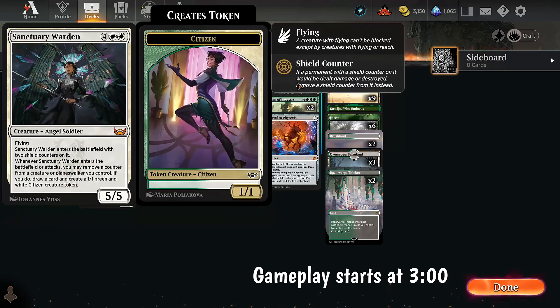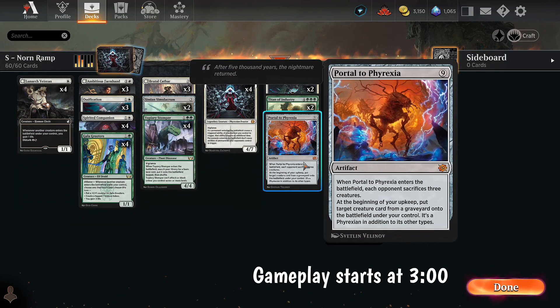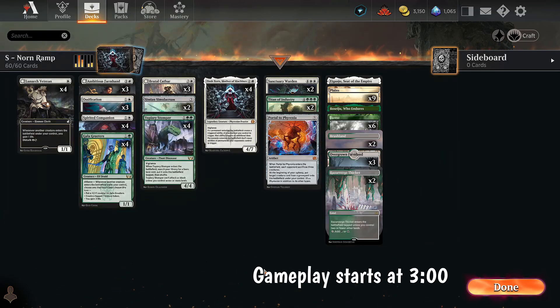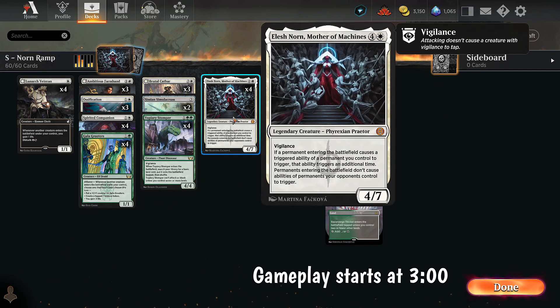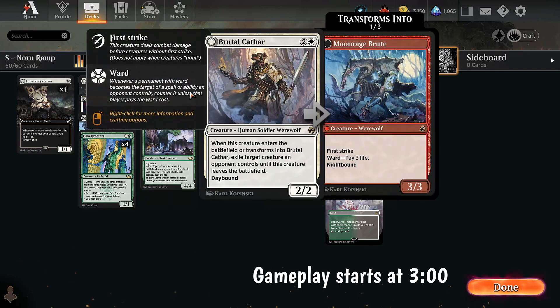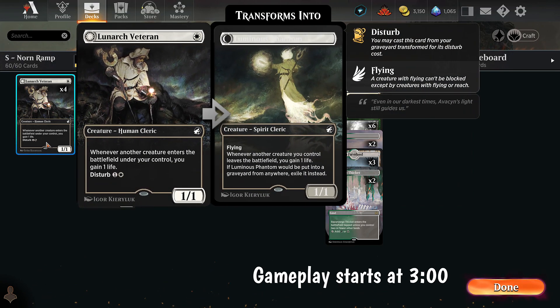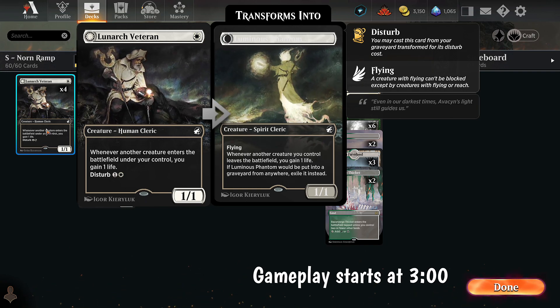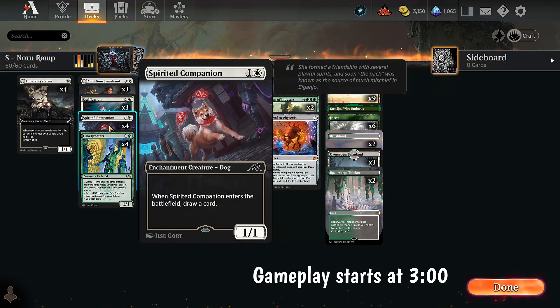We have lots of ways to ramp into Elish Norn, so what's our payoff? We're playing stuff with Enter the Battlefield triggers. Sanctuary Warden doesn't synergize as well, but it's a big flying threat. Titan of Industry's effects will all be doubled — it enters and we choose two, and we can choose two twice. We're also playing a one-of Portal of Phyrexia, which makes the opponent sacrifice three creatures then starts reanimating from the graveyard. That's our big payoff for ramping. But how do we survive the early game? We have Ossification and Brutal Cathar. They exile something until it leaves the battlefield. Because they're Enter the Battlefield effects, they will double with Elish Norn.